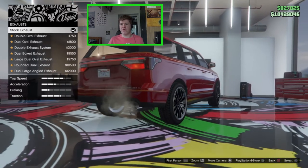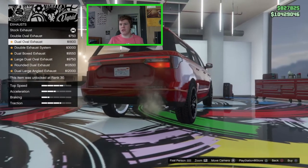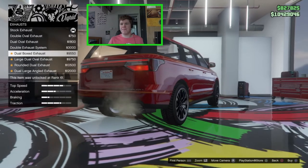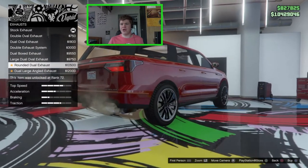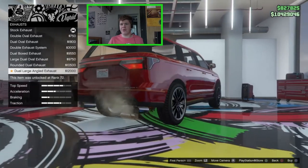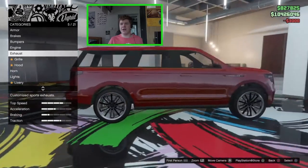For the exhaust, stock is a single chrome tip. Options include the double oval, the dual oval — basically stock but with one exhaust on each side — quad exhaust with two on each side, the bull dual boxed exhaust, the large oval, the rounded dual exhaust which is like a titanium-tip version of the dual oval, the dual angled, and the dual large angled. I'm going for the quad exhaust system to go for a sporty look to match the splitter.